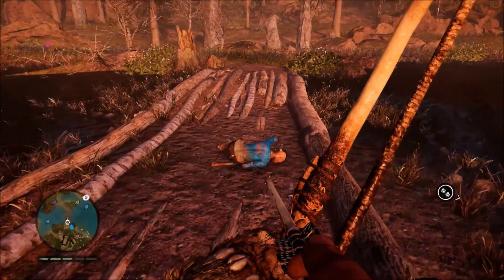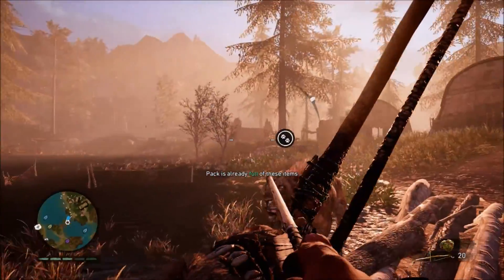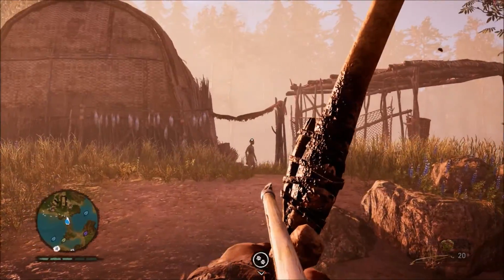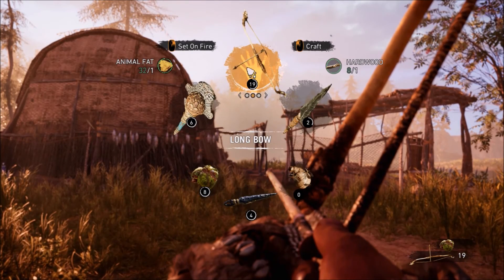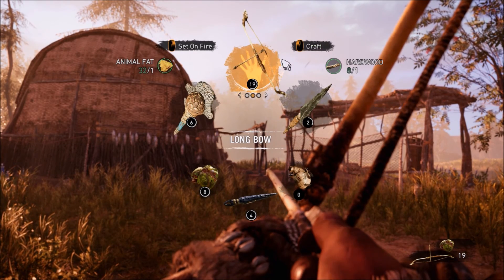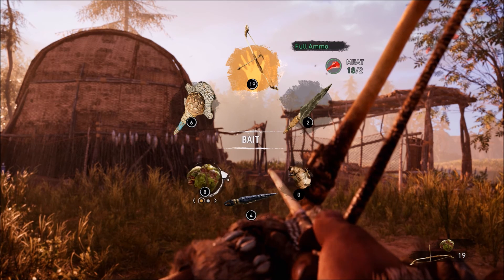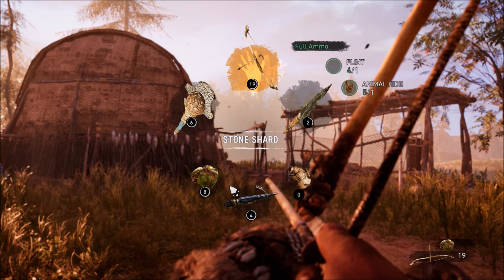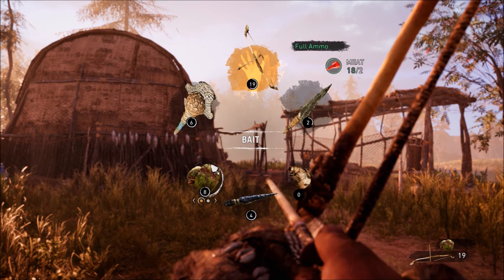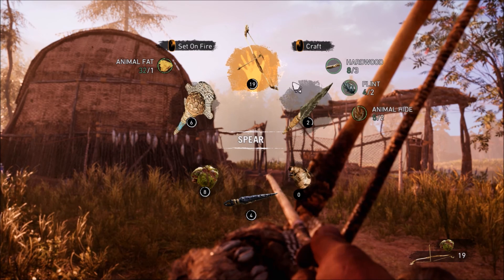If you like playing games that are not just about weapons and grenades and all that carry on, then this is definitely a game for you. The only weapons you can have are a club, bow and arrow, and spear. You've got kind of like bait bombs and sting bombs, and you've actually got throwing shards — but pretty much those are your three main weapons.